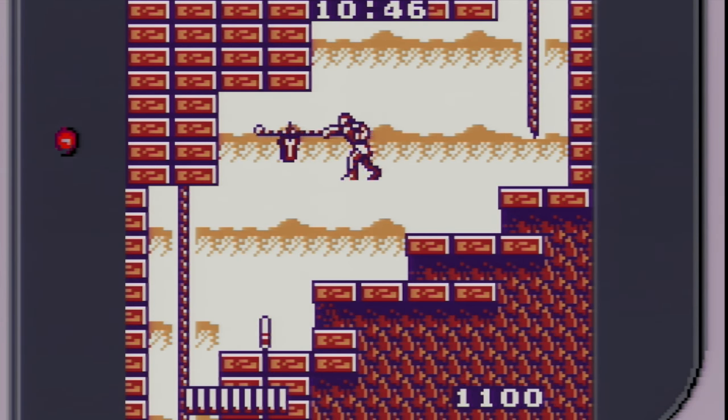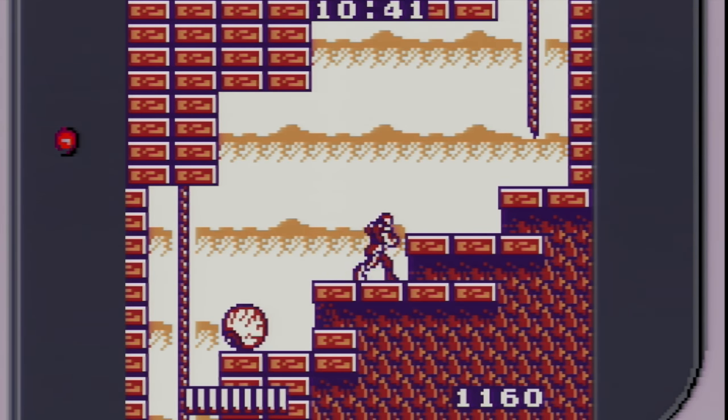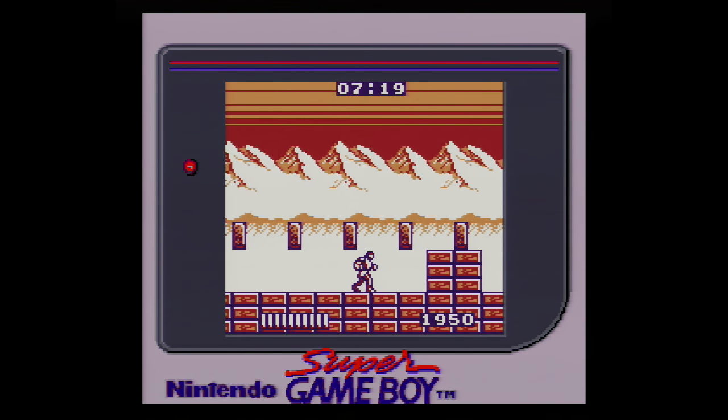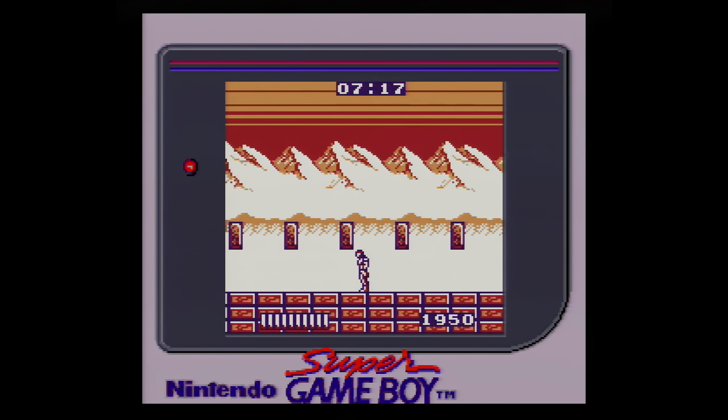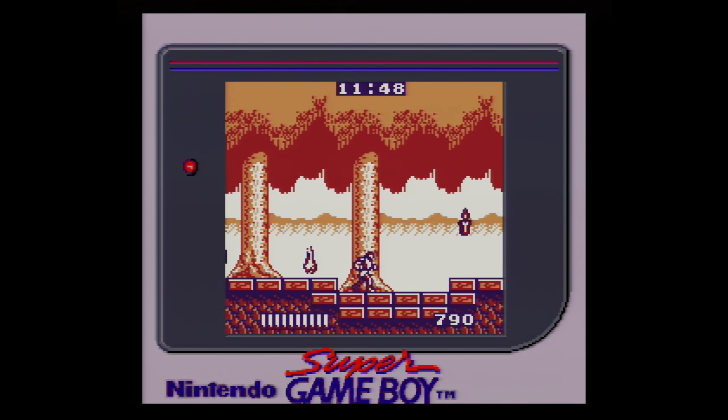This first level also introduces the cross of gold, offering temporary invincibility. There are hearts to refill your life bar, as well as 1-ups. Unfortunately, there are no sub-weapons whatsoever, and Christopher Belmont relies solely on the vampire killer to inflict damage.